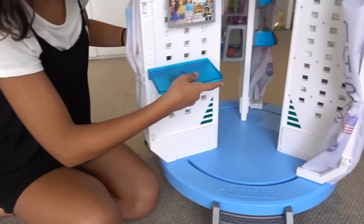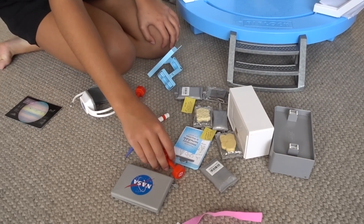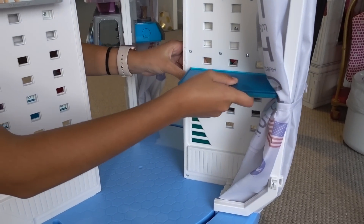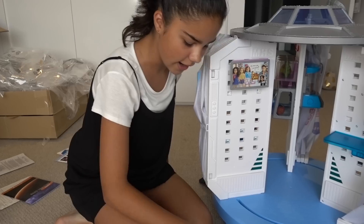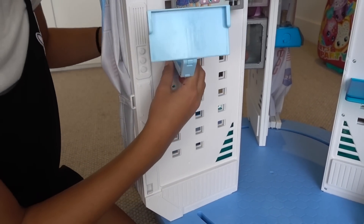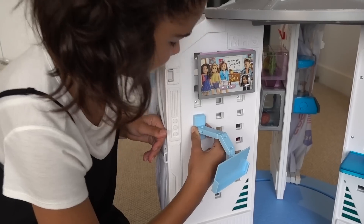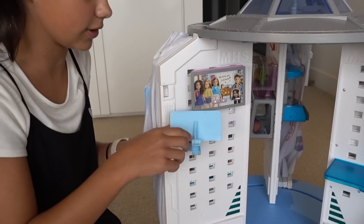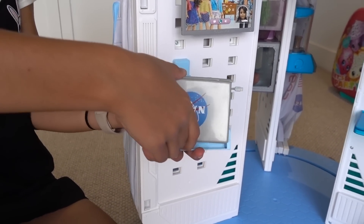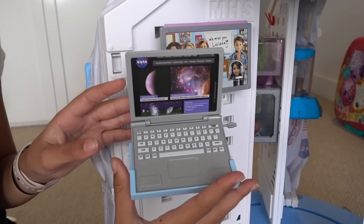Here I also have a little table, and on the table she can put some things. Maybe I should put the table on this side. I also have a really cool little laptop holder — and now here she can actually put her laptop in, she can just slide it in like that. And now she can use it. That's actually really cute.